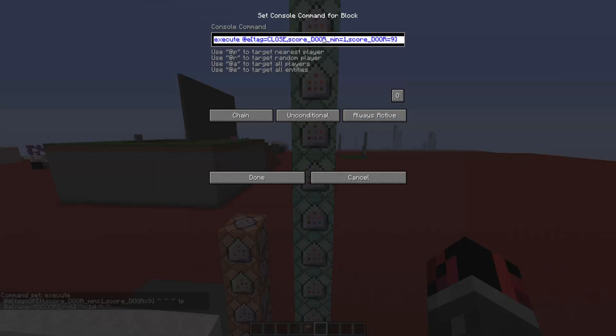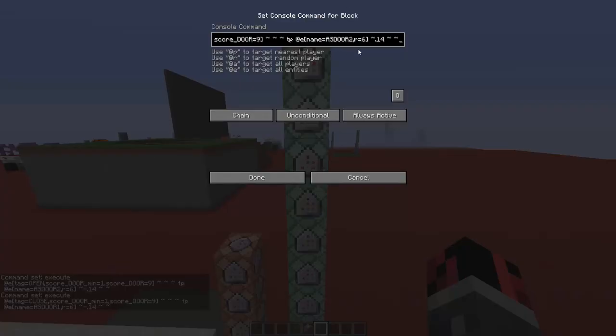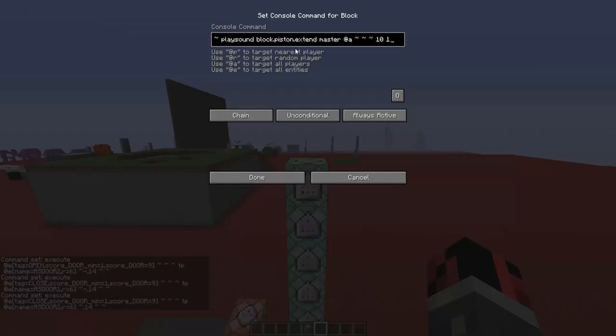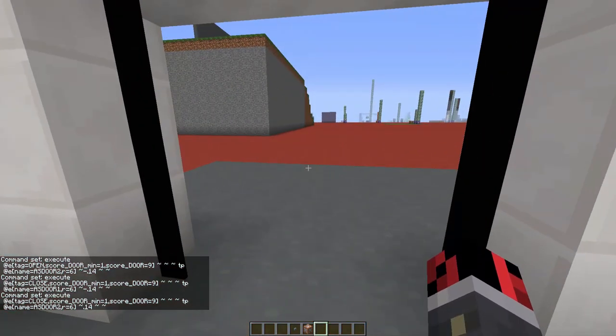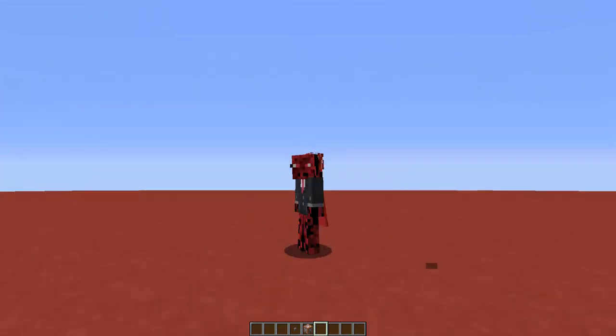When an armor stand has the tag 'close' and its score is between one and nine, we do the reverse - we teleport the armor stands on the left hand side towards the right, and the armor stands on the right hand side towards the left. The last two command blocks play a sound: block.piston.contract when the doors open, and block.piston.extend when the doors close. And that's pretty much it - you can hear the contract and extend sounds playing.